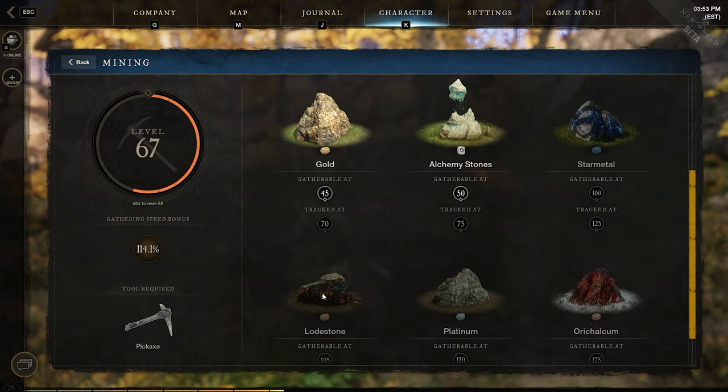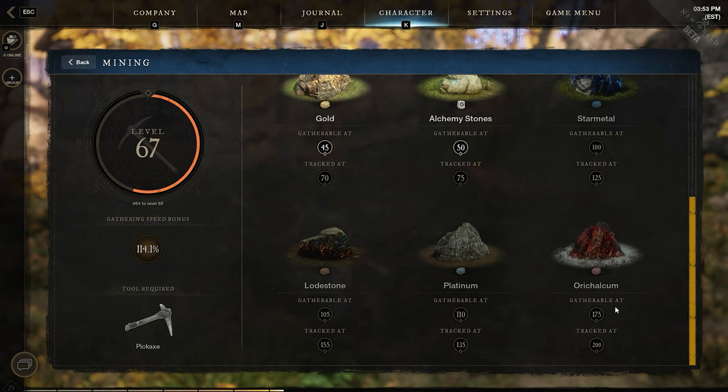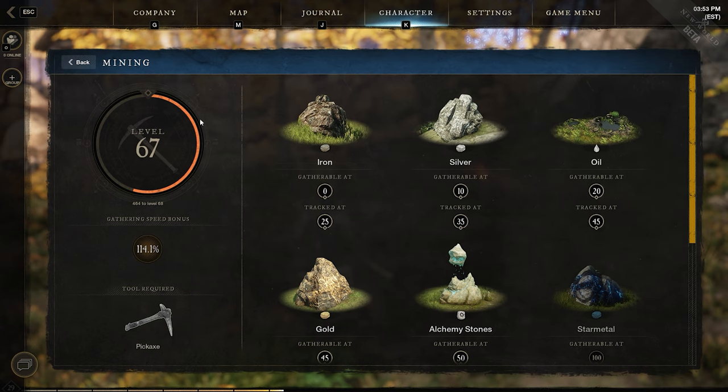Mining speed is, well, mining speed — but leveling up isn't the only way to increase it. Mining speed can be increased through three ways: territory standing, leveling up your skill, and getting a better pickaxe.